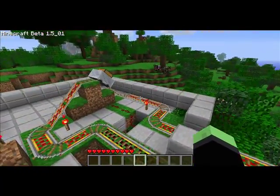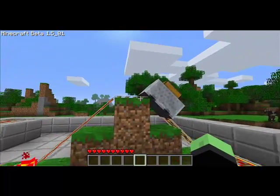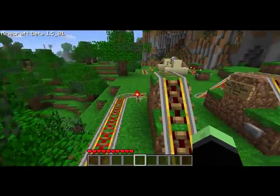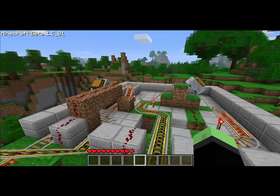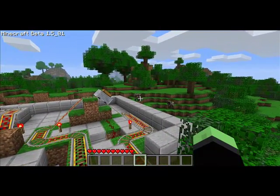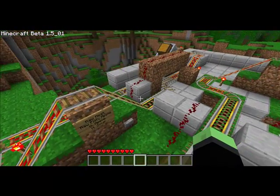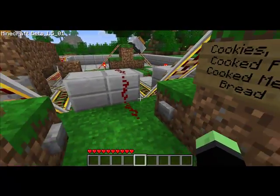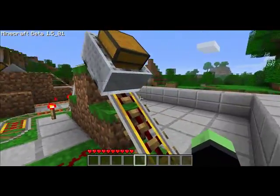Now what most people were using for the older versions of Minecraft was a piston mod to push the minecart. But now that doesn't work. Some people — I saw one guy using mobs, like cows, to push the minecart. I thought that was a little unreliable considering the cows may not want to come out of their little pen.